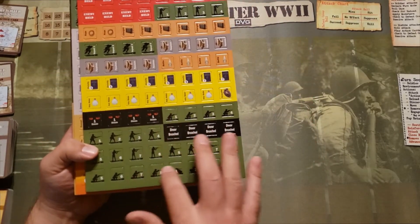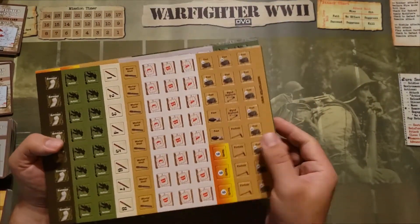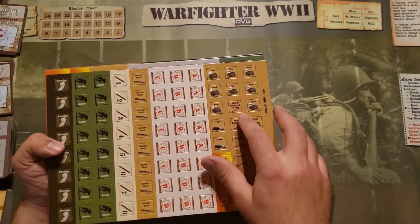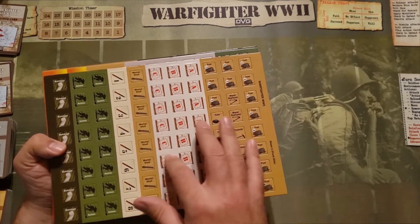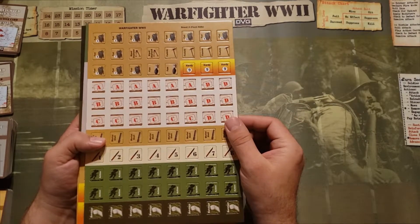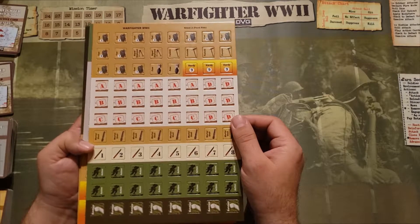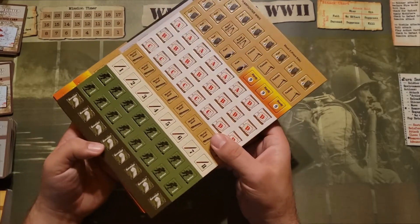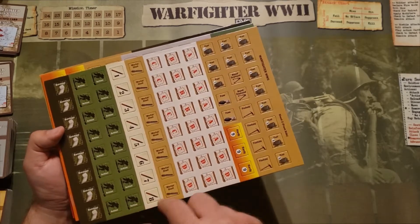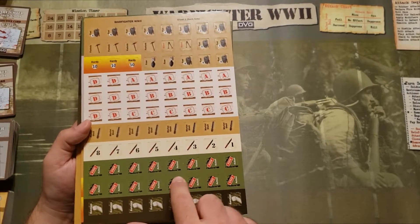Here are soldier tokens. On this token sheet you're going to find other items: fuel, foxhole, bipod deployed, ABC, objective tokens, Hardy tokens. Hardy refers to your ability to withstand weather effects and environmental potential detriments in the missions. You've got mortar shells, actions, bandages. Actions as you use them will be flipped over to indicate that they've been used.